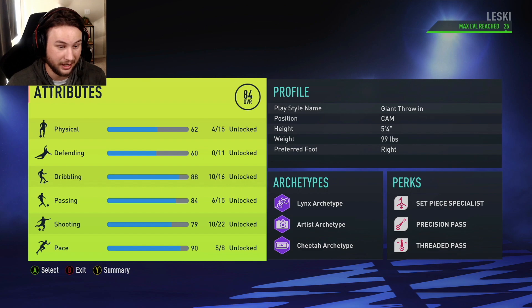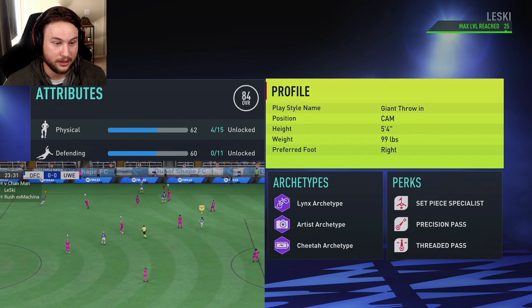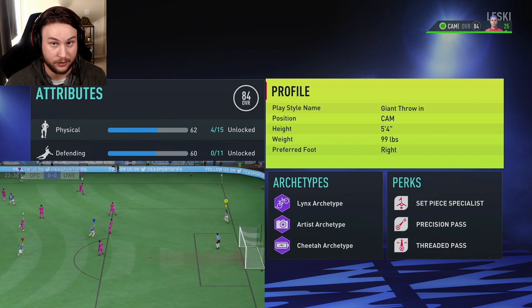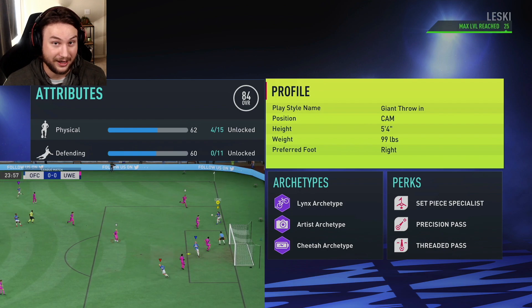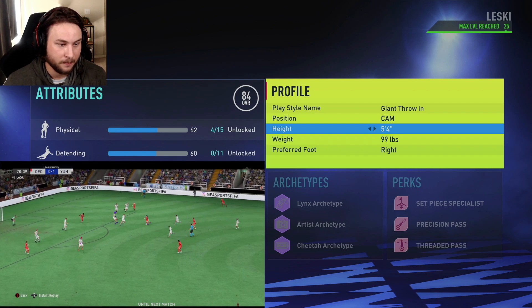Let's get started — we're going to be looking at this FIFA 22 Pro Clubs CAM build that I've been enjoying towards the end of the year. I wanted to try the set piece specialist perk on this build; it's the last perk you unlock in Pro Clubs. It's pretty unique and I mainly wanted to try it because of the giant throw. The play style name is 'Giant Throwing.'